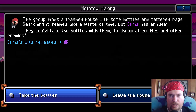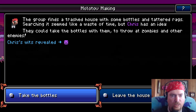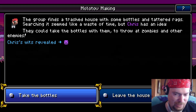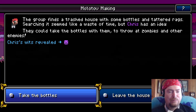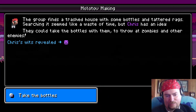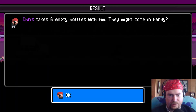The group finds a trash house with some bottles and tattered rags. Searching it seems like a waste of time, but Chris has an idea - me, yes! I can take the bottles with them to throw at zombies and other enemies. Chris's wit revealed... oh no. Oh, that's it game, I'm insulted - my wit is revealed as a sad frowny purple face. Take six empty bottles with them, they might come in handy. Lose some gas though.